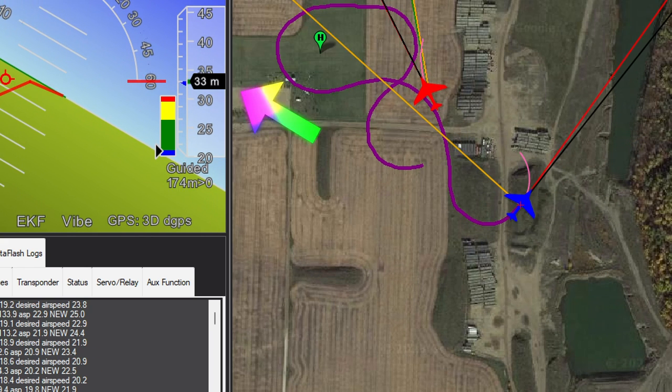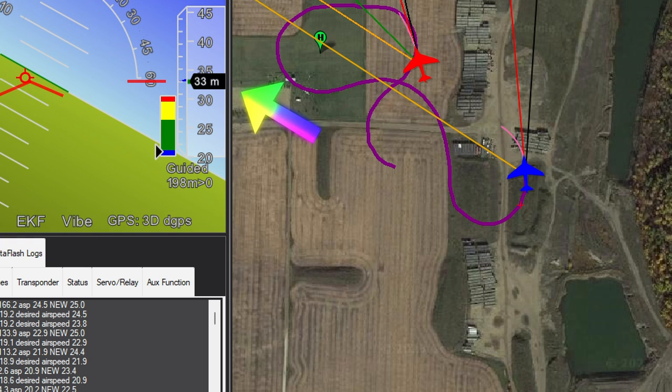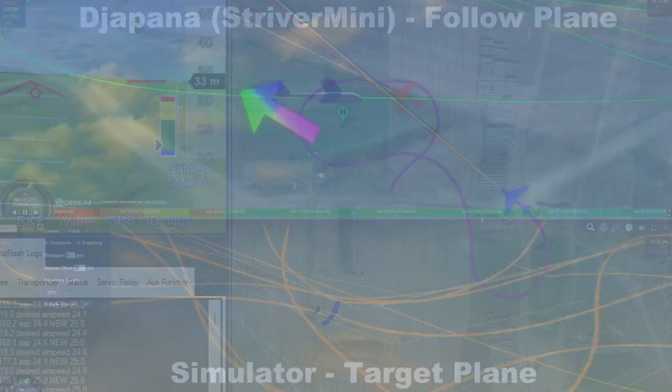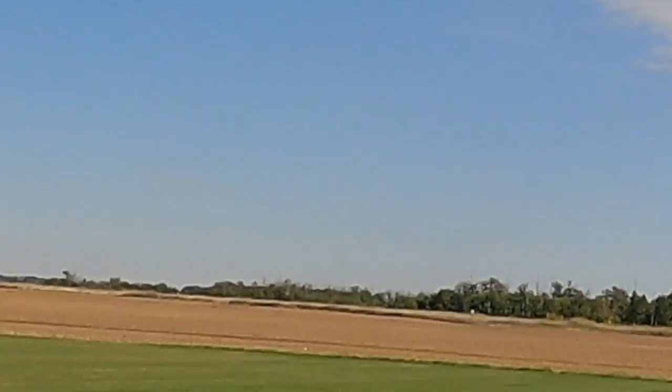The altitude offset is set to fly 10 metres below the target vehicle, which is flying 40 metres above the ground. This is perfect. This is great. We get a nice low pass.